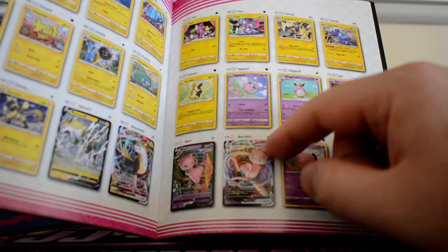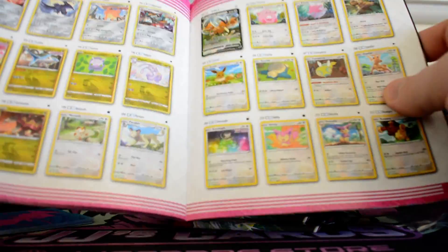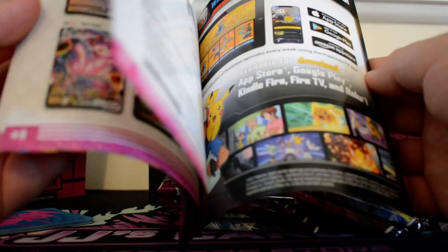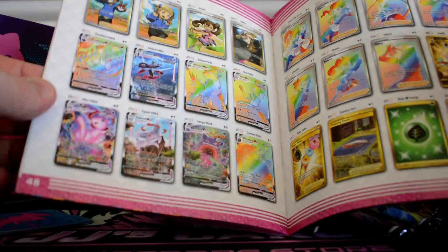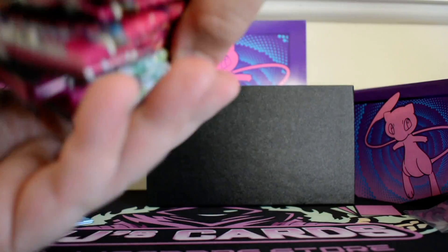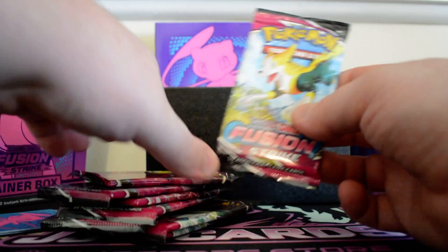While I'm doing this, the cards I'm searching for right now are the Mew V MAX and the Genesect V. I've got most of what I want so far — the only other things are any of the alt arts. So those are what I'm searching for in today's video. Let's start with this first pack.